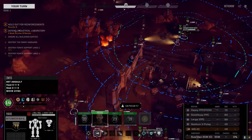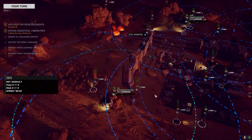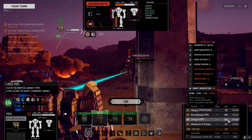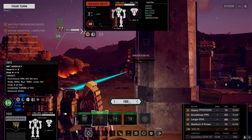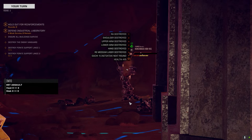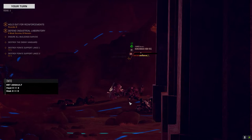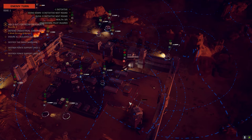They're targeting the turrets now. We can finally get around there and get some shots on this Hunchback — side shots. The large at this range is 96. There goes the leg and the torso — this whole side is gone, going down. Having good targeting systems makes all the difference — you can just stand back and shred the enemies.